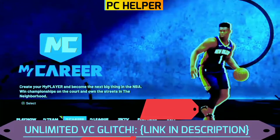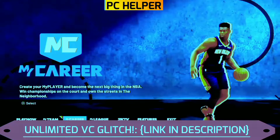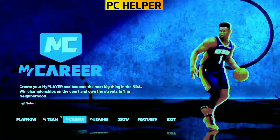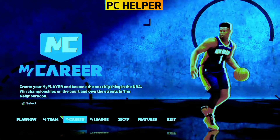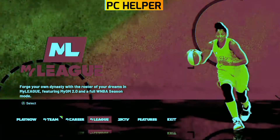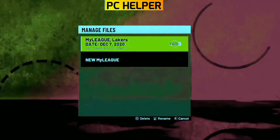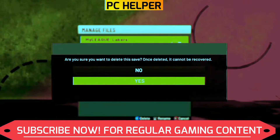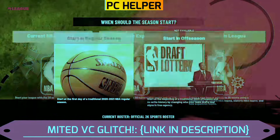The best way to utilize this VC glitch is when you are done playing 2K21 and you're going to do something else, because you don't even have to play the game to get the free VC. Just follow my instructions carefully. Once you're in the main menu, go to My League, select your existing league, and delete every existing league. As you can see, I've deleted my existing league and now I'll start a new one.